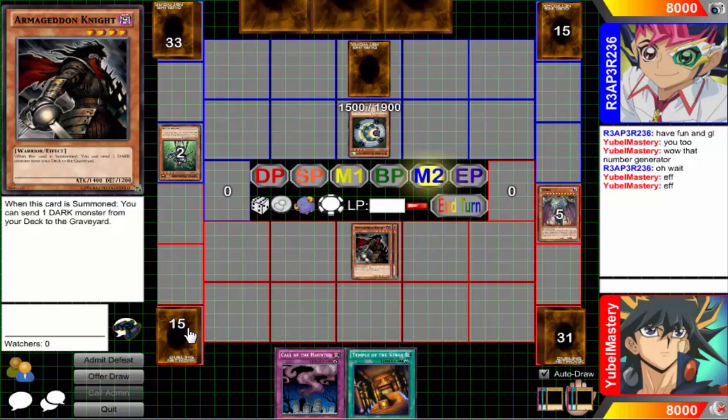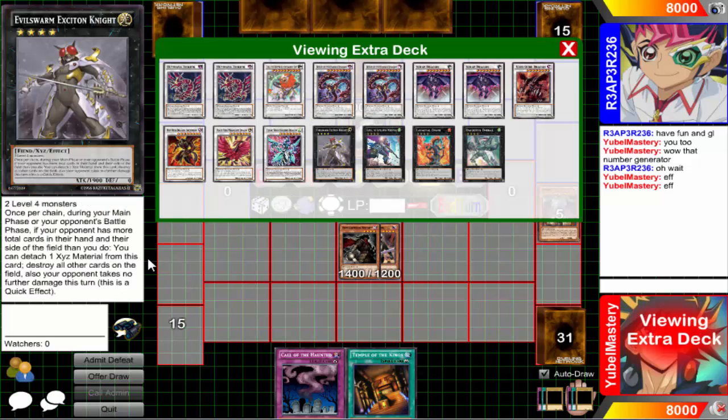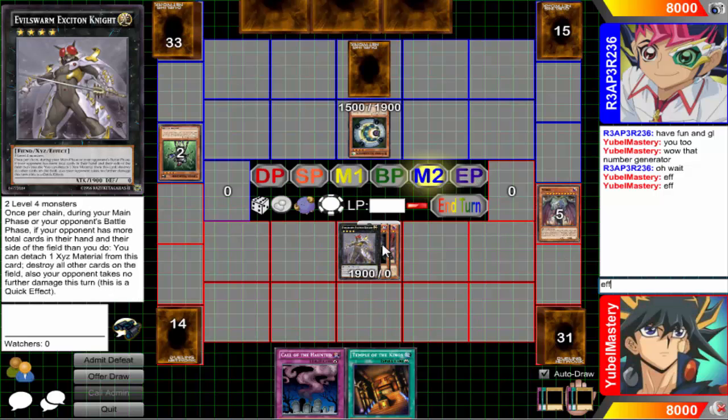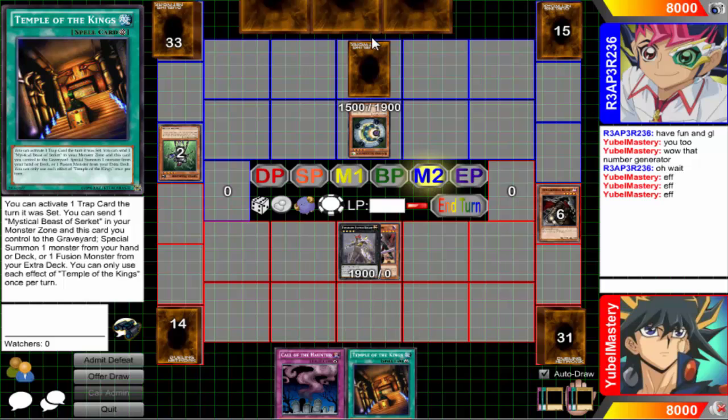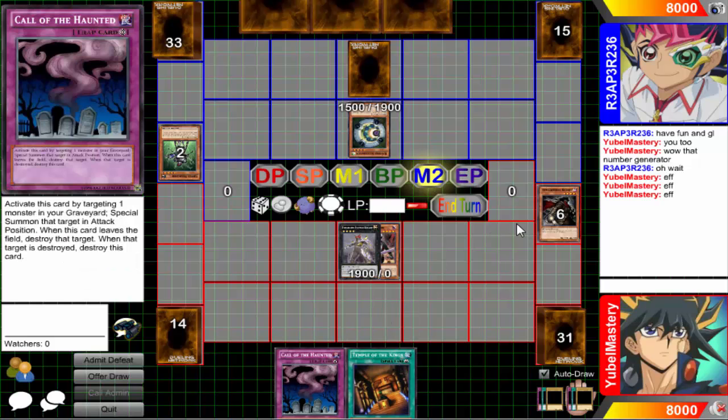I'll just go for Exciton. You'll definitely have more cards than me. If I draw another set card then I'll definitely do the whole Temple of Kings thing. Actually I'll just set it - next turn I can summon Ultimaya. If Call of the Haunted doesn't get destroyed by MST or something, I'll use it to summon Labradorite and Mali, then summon that and set the Temple of the Kings.